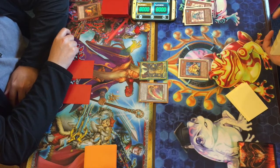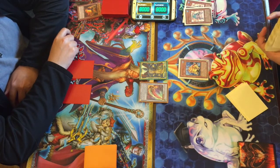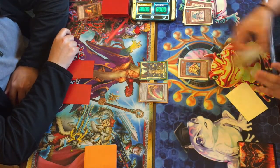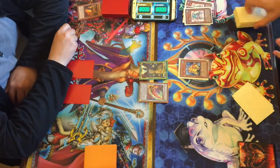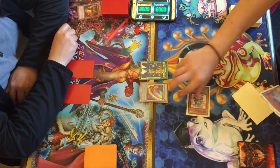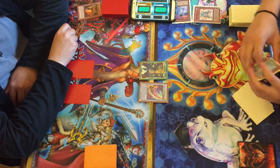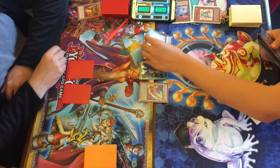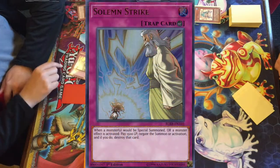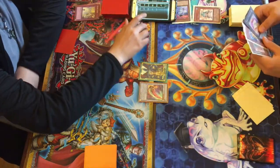Right now it looks like a pure frog deck, to be honest. Larson is going to special summon Ronintoadin and then go into Toadally Awesome — and he does get it down. But oh, Brandon has Solemn Strike to negate that summon!